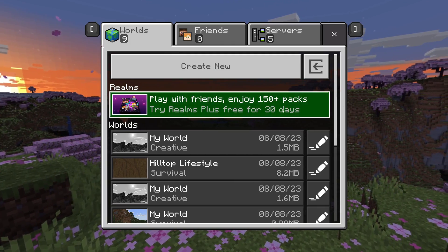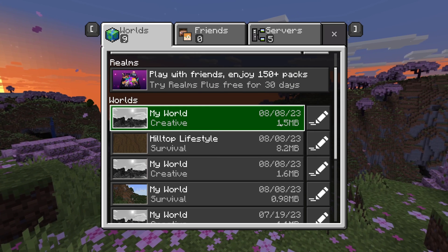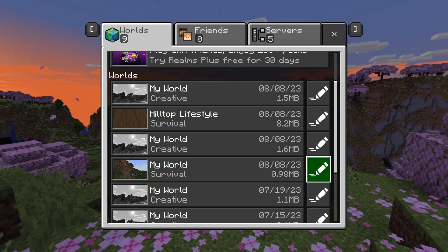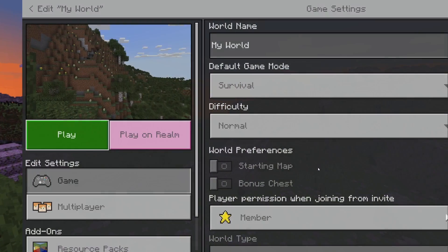In Minecraft Bedrock, you need to come to your world's menu and find the world which you want to turn on Keep Inventory. Find your world and click on the edit icon to the right.